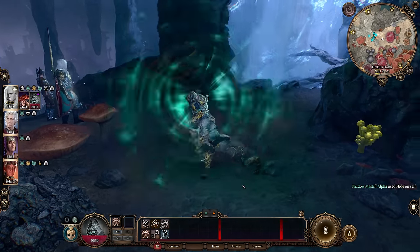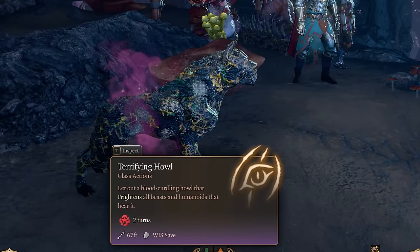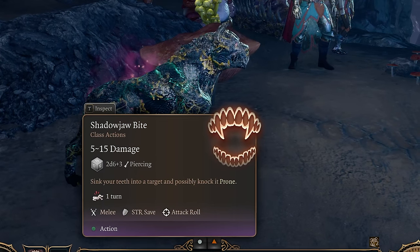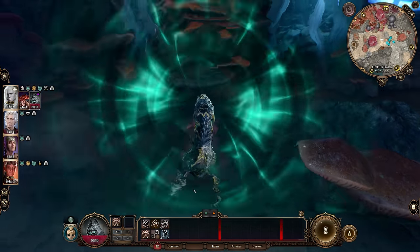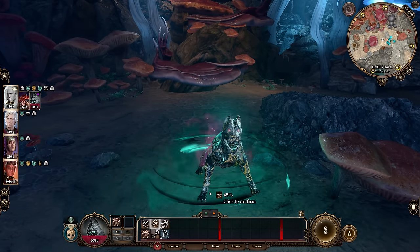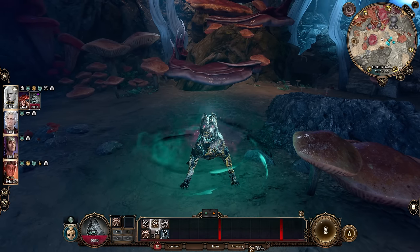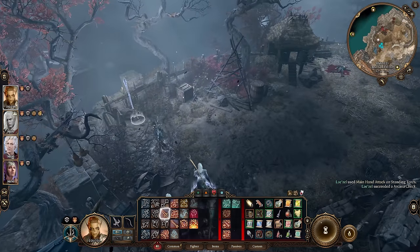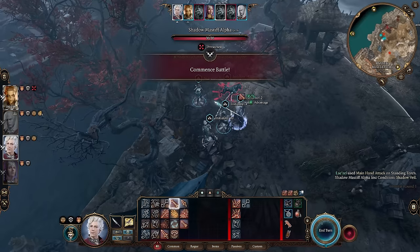Next up is the Shadow Mastiff pet. This pet has terrifying howl, which frightens all beasts and humanoids for two turns, and shadow jaw bite, which deals piercing damage and possibly knocks the target prone for one turn. This shadow pet is a minion acquired through Glut in the myconid colony. By speaking to Spaw and offering to help fight the Duergar, you can get Glut to join your party. Glut has a spell called animating spores which can be used on any monstrosity-type creature's corpse to turn it into a spore servant. The Shadow Mastiff can be summoned by destroying all the torches surrounding an encampment in the Ruined Battlefield — once you defeat it, carry its corpse back to the Underdark for Glut to reanimate.